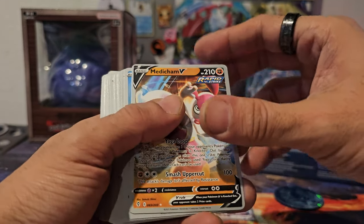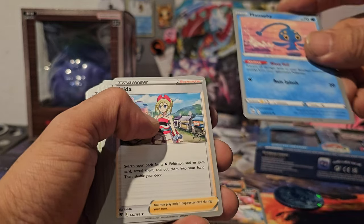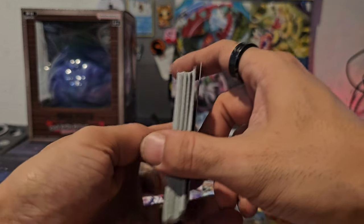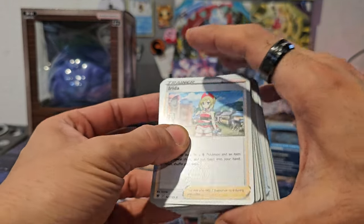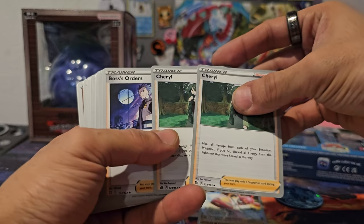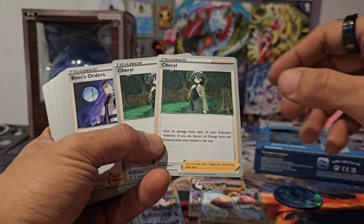Medicham. We get a Medicham in here. A Manaphy — of course — prevent all damage done to your bench by attacks from your opponent. Here's Arita. I use Arita — yes! We have four Aritas. Two Cheryl's — heal all damage from each of your Evolved Pokemon; if you do, discard all energy from that Pokemon that was healed.